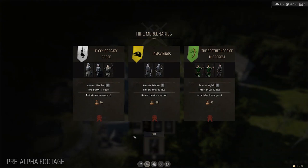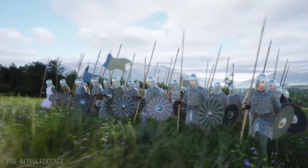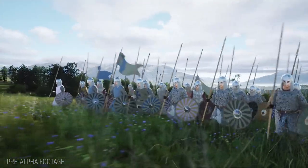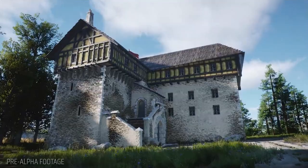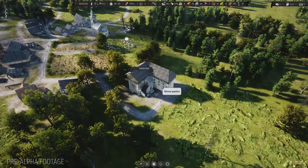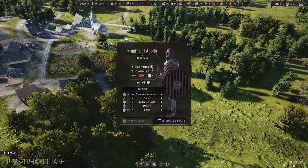The second type of recruits are mercenaries. They cost silver and a lot of it. The last type is Lord's Retinue — this is a limited, heavily armored unit that you can customize to your liking.